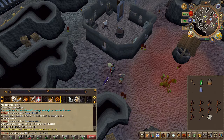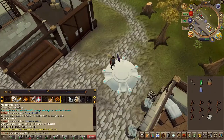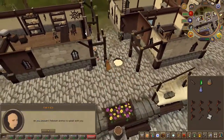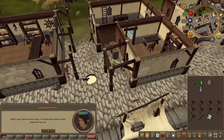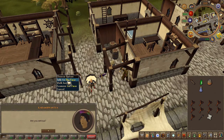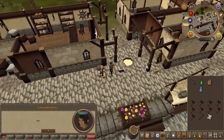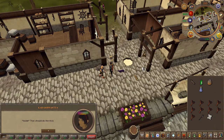Now just north of the Prifddinas lodestone, you will find several NPCs. Go ahead and speak to one called The Face, then speak to one called Felcrash, then speak to The Face once again.